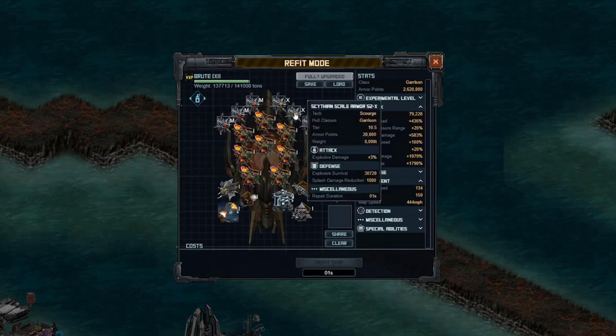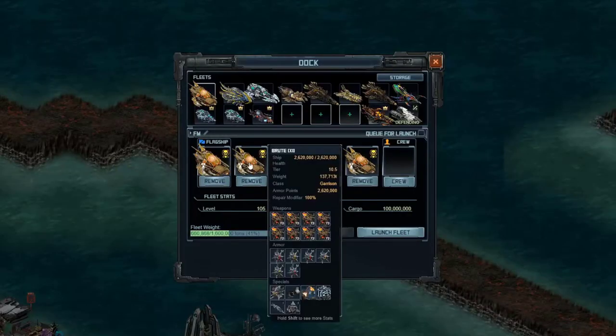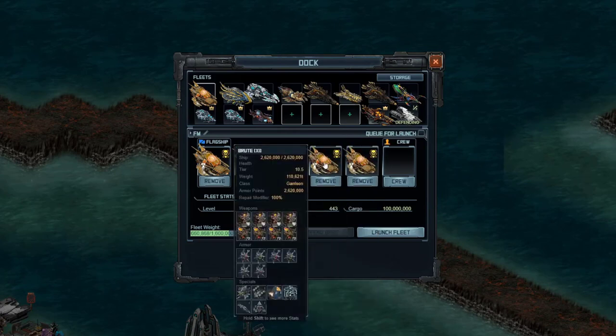These ones have a mix of 3X and 3N on the plates. That's ship number 2, and number 3 is the same. Number 5 is the same as well.